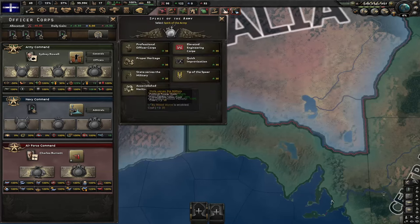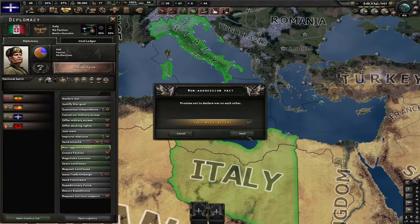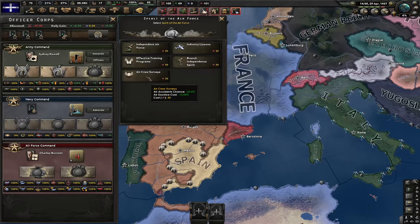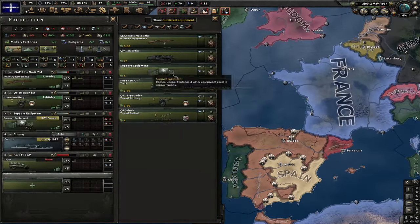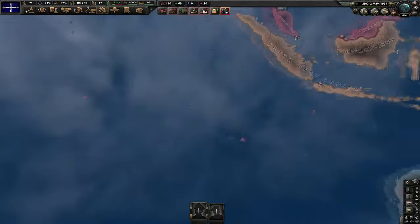I'm gonna use my army experience to go for State Service and Military for some more political power, and let's go for political loyalty for more stability. Let's do a non-aggression pact with Italy. I'm gonna create a new template consisting of only one cavalry battalion and put like 10 of these in training. I'm gonna go for air crew surveys. Let's start land leasing the anarchists. But first, I must make fake production of everything I've got researched. I can't make fake production of fighters, but I already got some of them.